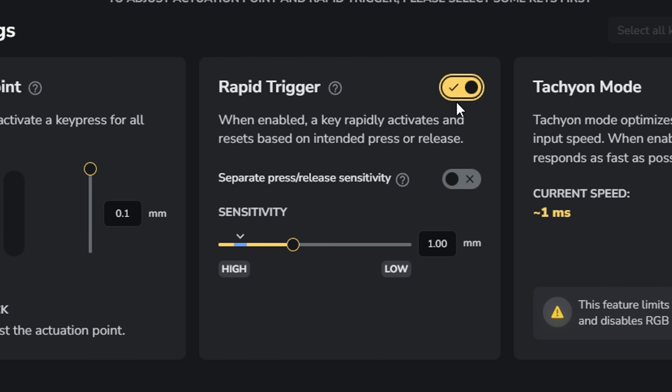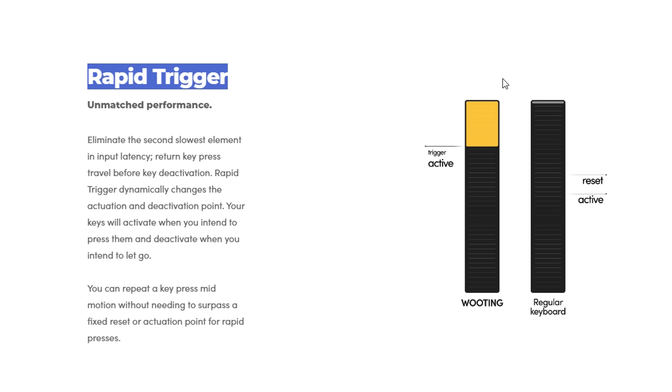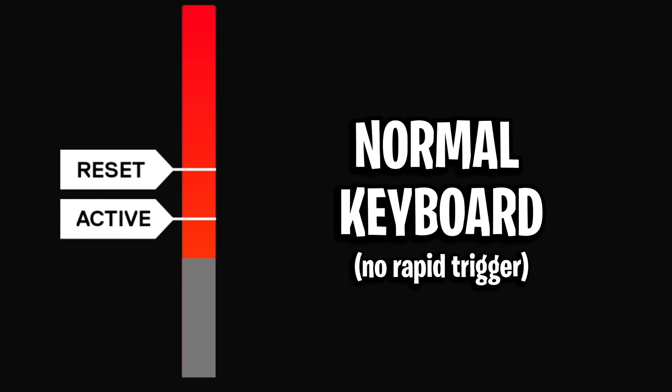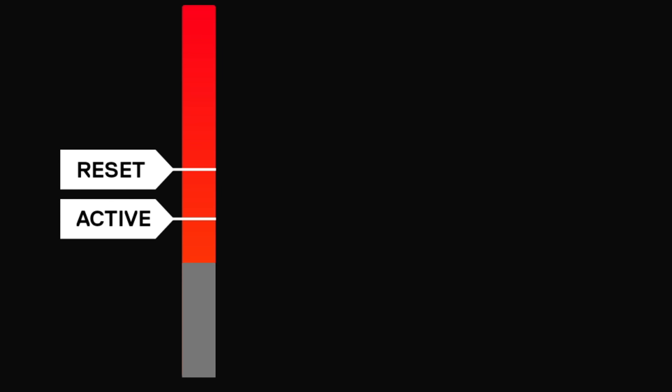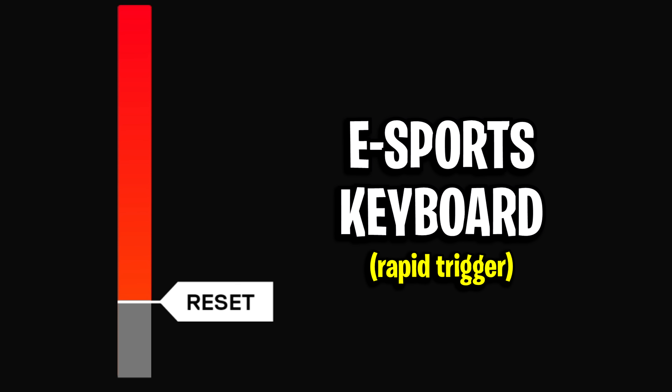Moving over to Rapid Trigger, this setting lets your key reset instantly the moment you lift your finger, instead of having to fully release it before pressing again. On a normal keyboard, once you press a key you have to lift it all the way back up before it resets. But with Rapid Trigger, the key resets as soon as you slightly release it, allowing you to spam the key much faster.